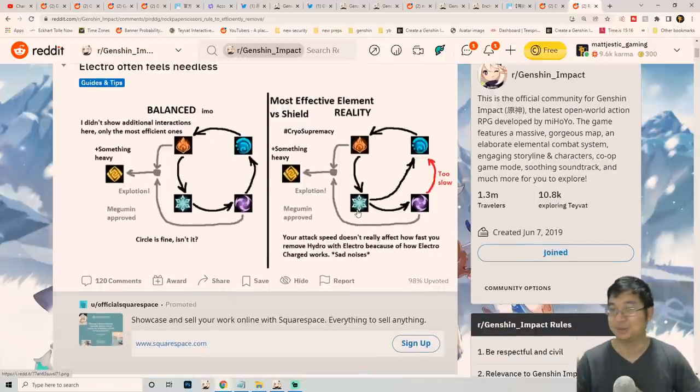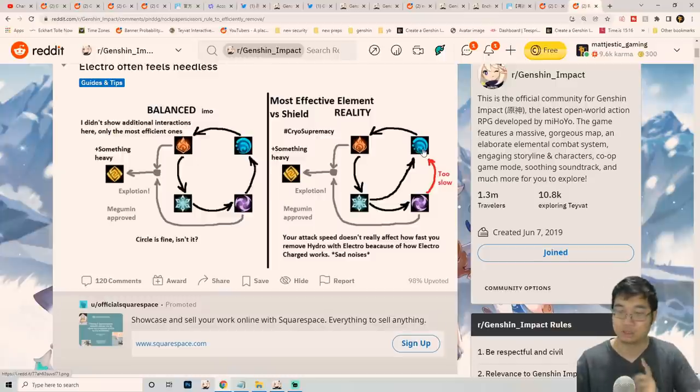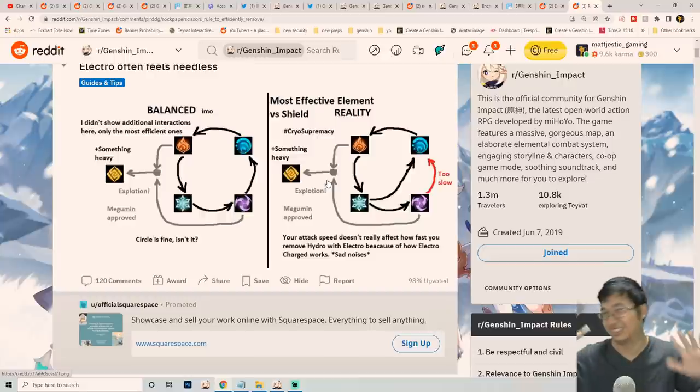Against a Hydro shield, you can use Cryo or Electro, but Electro depletes it more slowly than Cryo. Cryo attacks also defeat Electro shields — hence 'Cryo supremacy.' So if you have a Cryo character like Shenhe, Ganyu, Ayaka, or even Chongyun, you have a better chance of breaking both Hydro and Electro shields. The guide also notes that Geo is awkward for shield-breaking — it's like an explosion element — so it's not very effective for these matchups.